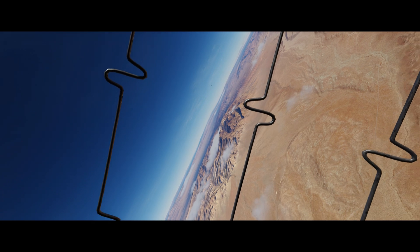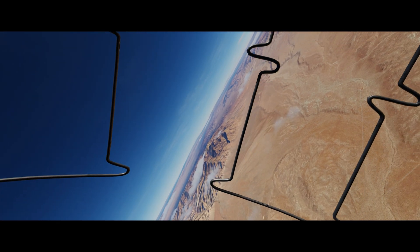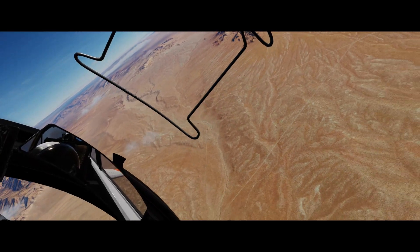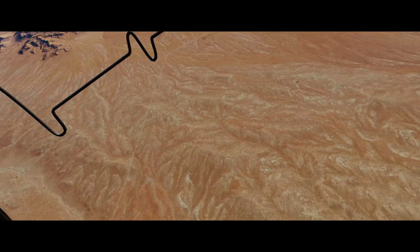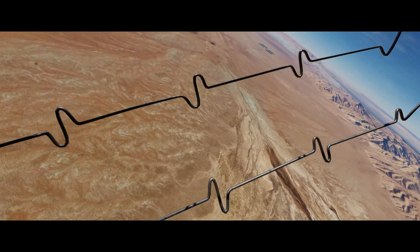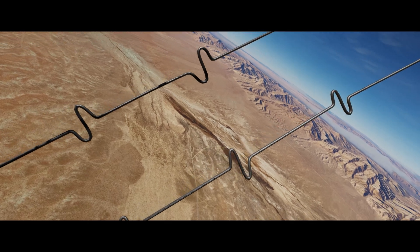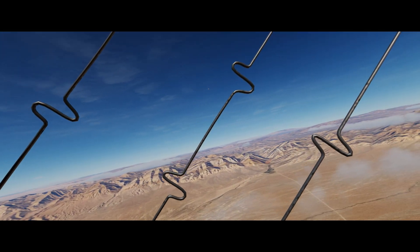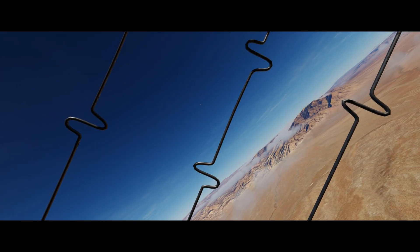Coming left. Flight 1-2, look low left. Visual. Engaged, neutral, I'm passing through north. Bandit ditches, I'm following it down. Engaged, defensive, bandit comes through north.